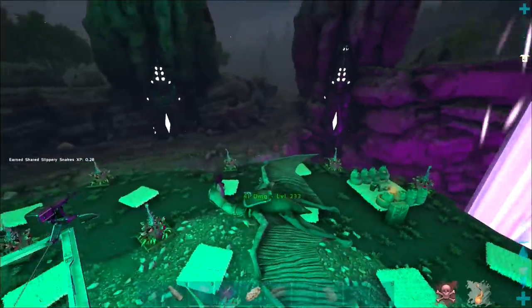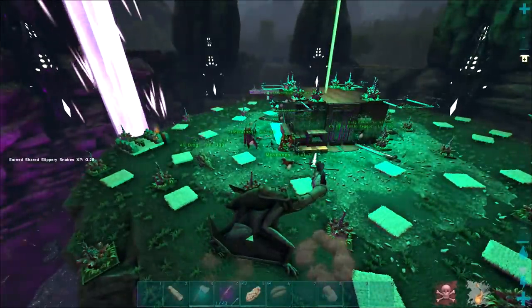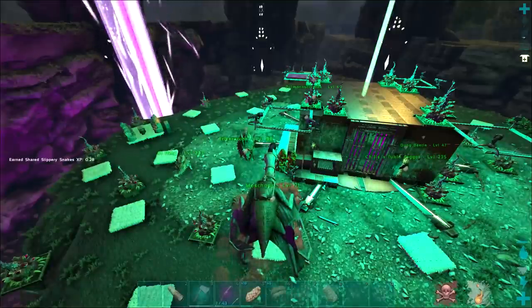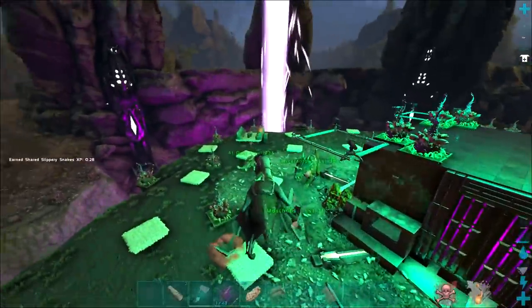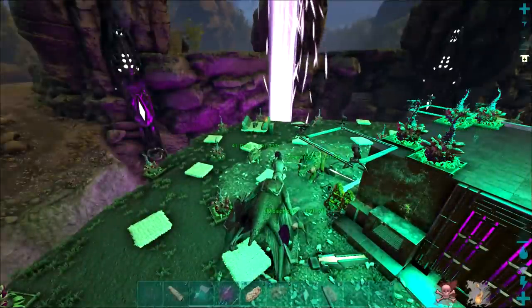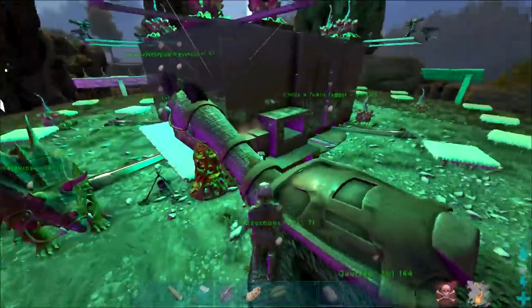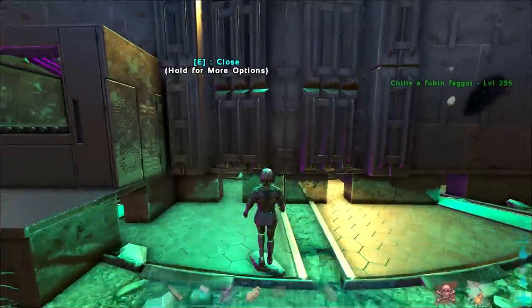I'm undecided where we're going to put it. Obviously we can't put it inside, and if we put it up hard against the base we're going to have to demo it very soon anyway when we expand again. I think we might put it where the forges are right now, but we're going to have to run a cable out and put some turrets there so people can't line-of-sight the base with the Industrial Forge. I'm going to get this Industrial Forge crafted and we'll chuck it down very shortly.